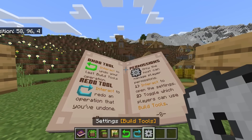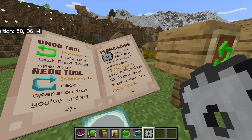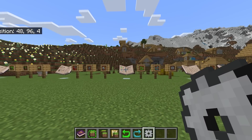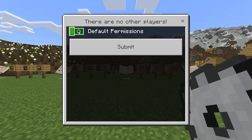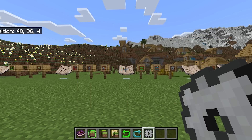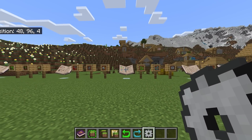The other tool available is the settings tool. It says only the host can manage player permissions — interact to open settings and toggle which players can use the tools. Thinking of multiplayer aspects, you can set default permissions or turn it off. If you're using this in your realms or SMPs, you can manage that there.